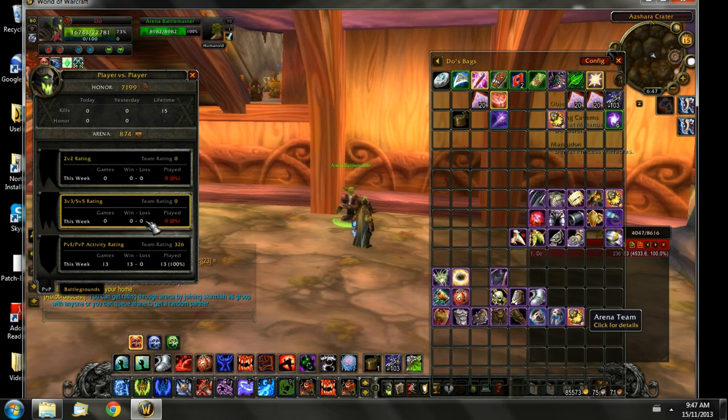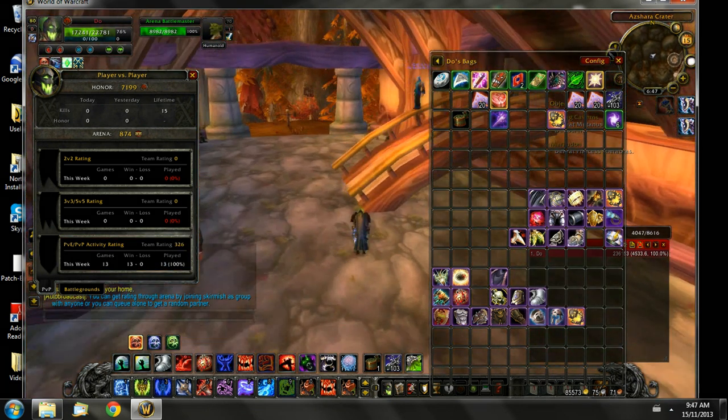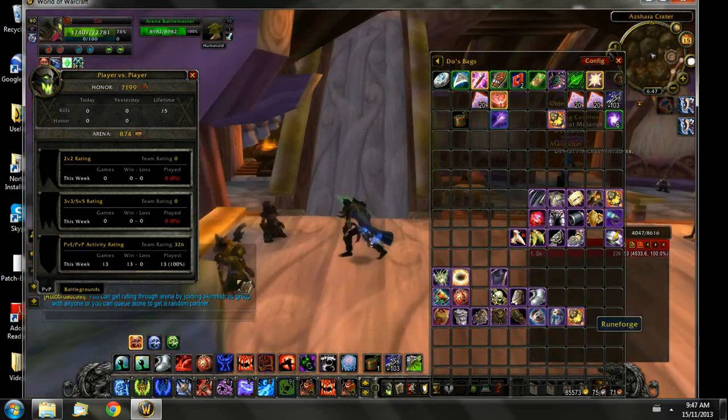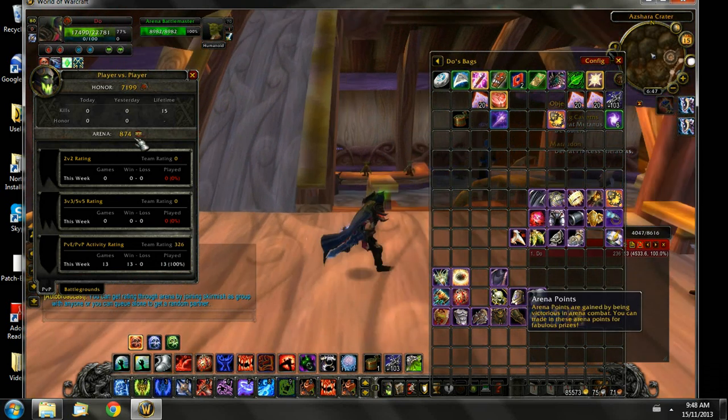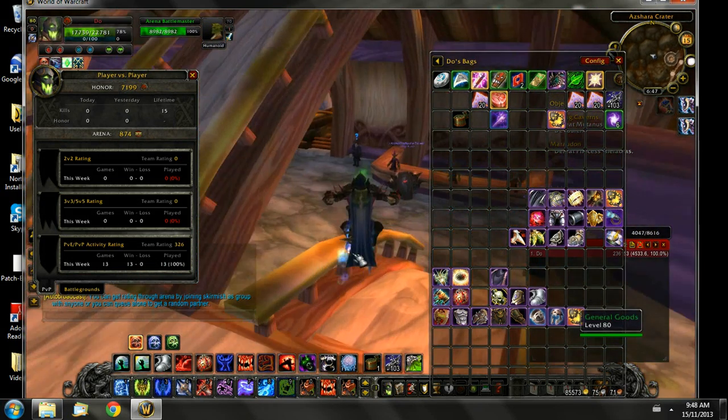Now on the arena rating, the 2v2, the 3v3, and the 5v5 are all combined — they all combine into one rating. And the rating here is also affected by your PvP. So every boss you kill in an instance, which is a random dungeon, you get team rating for it. And certain bosses will give you a main rating and honor, which is used to buy higher level gear.